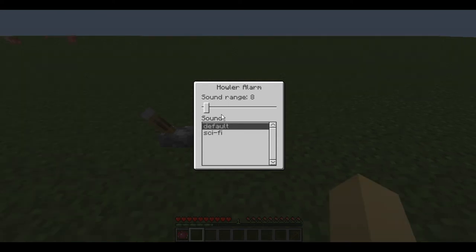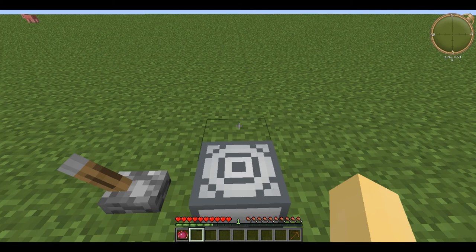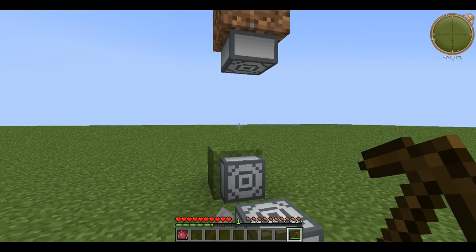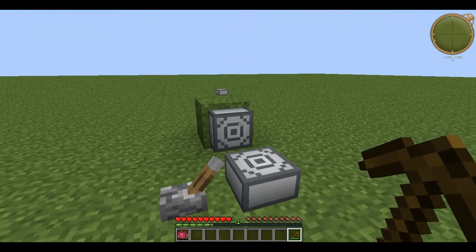Note that changing the range of the Howler Alarm in fact changes its base volume. So when the range is 0 it is silent, and it slowly gets louder as you increase the range, which allows the sound to travel further. To remove a Howler Alarm you can use any kind of pickaxe, and it drops off fairly quickly.